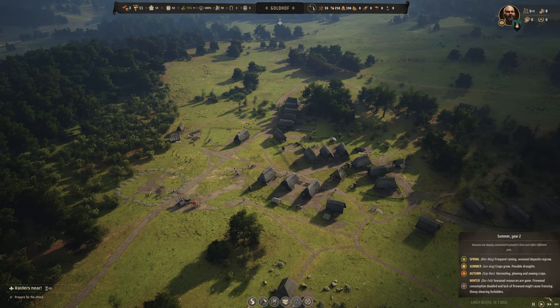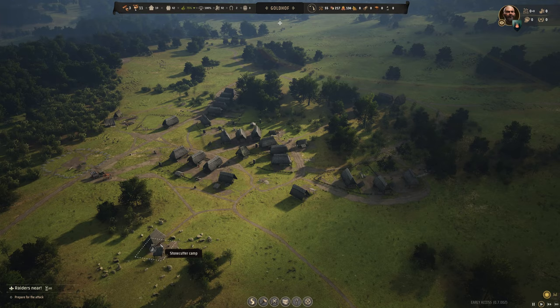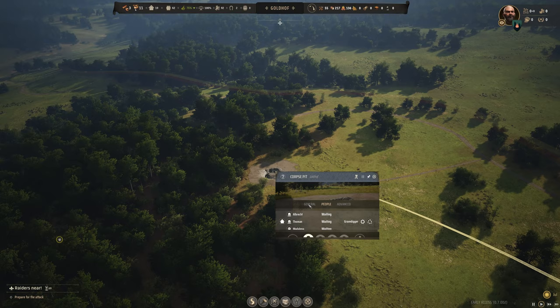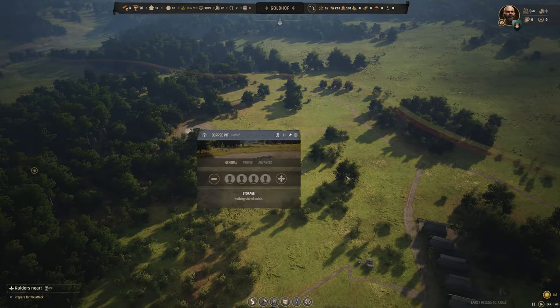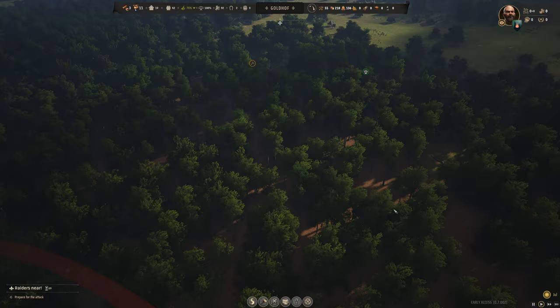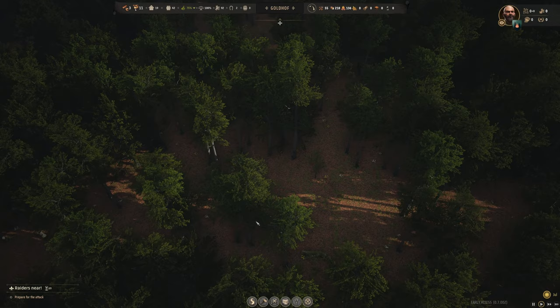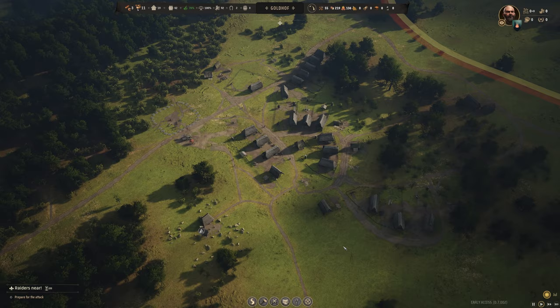I've skipped ahead to mid-summer of year two, close to end of July. We've got a bunch of new houses in place, the stonecutter camp is finished, and our corpse pit is also finished. The gravedigger has just been hanging out, so the corpses probably weren't bandits — maybe friendly soldiers who deserve a Christian burial. We'll have the church soon, and our approval is quite high despite possible bodies in the forest.